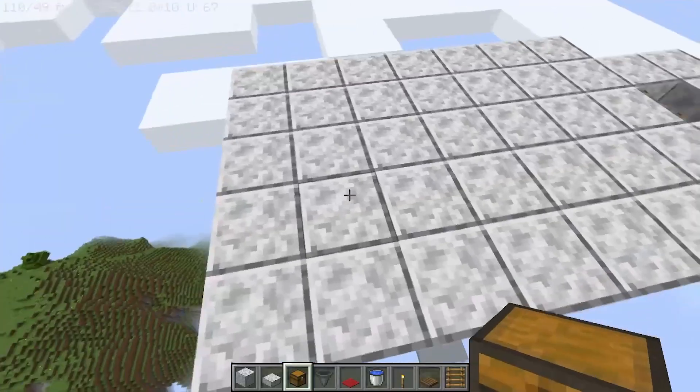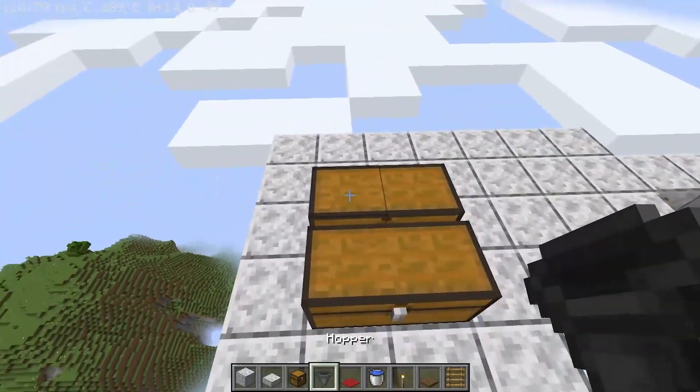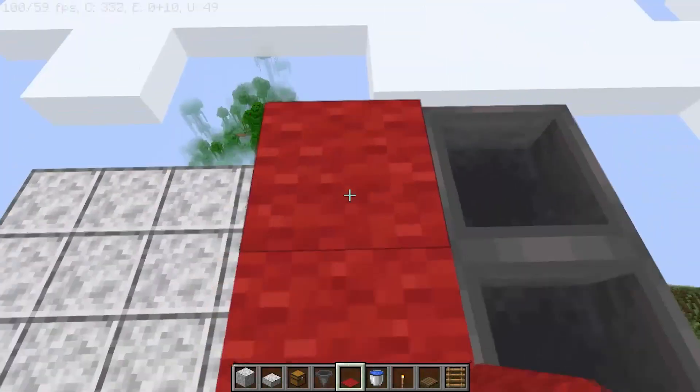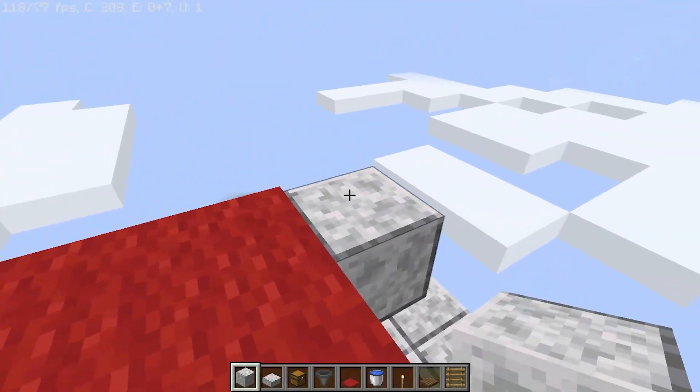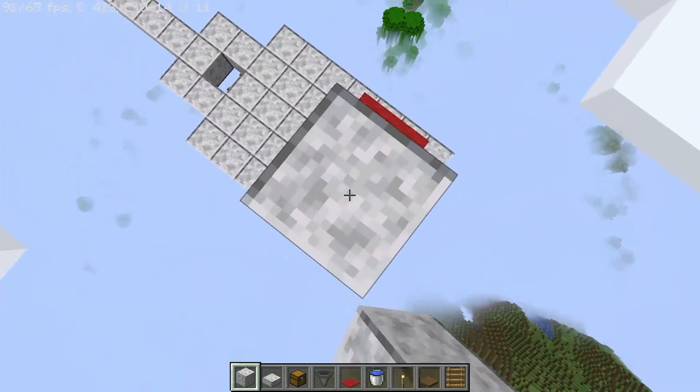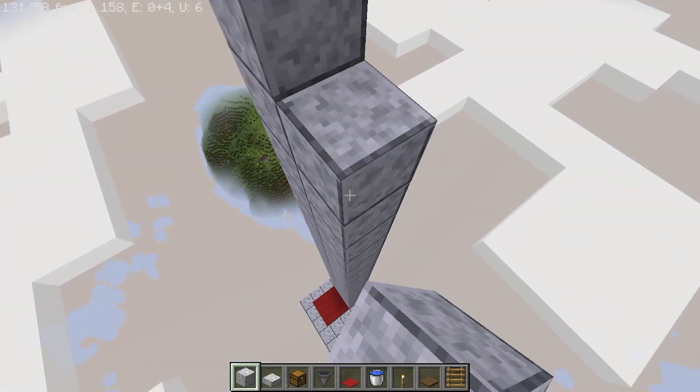Now place 2 double chests like this and 4 hoppers on the chest. Now place 4 carpet on the hoppers and place the blocks at every side of the hoppers. Now you have to go up 21 blocks from here.